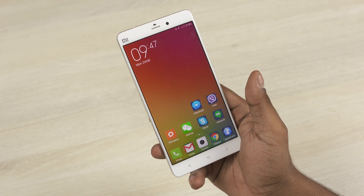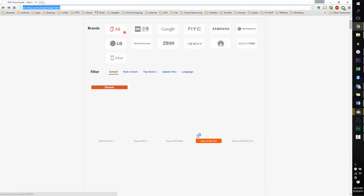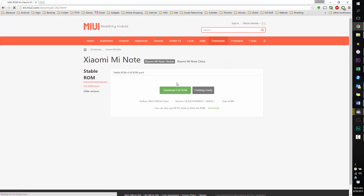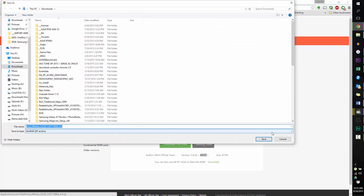The first thing you do is head over to the download section in the description. Clicking on the link will take you to a page where you select your device, then select the China option on the right. Once you click on that, you'll see the developer variant at the bottom. Download this file and transfer it to your phone.